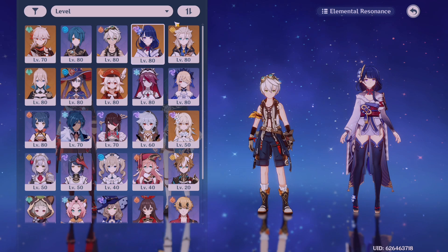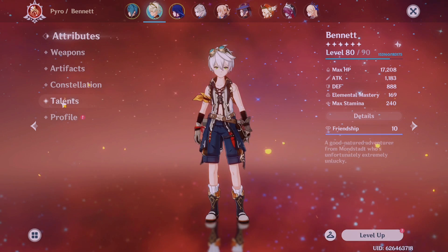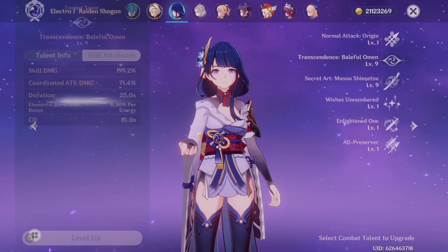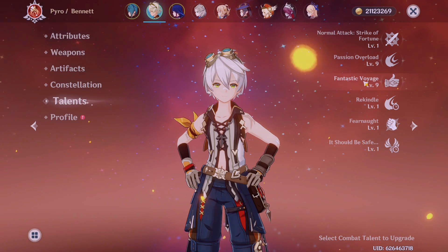With all very short cooldowns, you'd be wasting time flipping through characters too fast — there's a cooldown for switching characters too. So make sure you consider how long each character's skill cooldown is. If you're unsure, go to the talents page, click on their skill, and you'll find the cooldown listed as 'CD'. Some characters may have different cooldowns for press, hold, and charge variants.